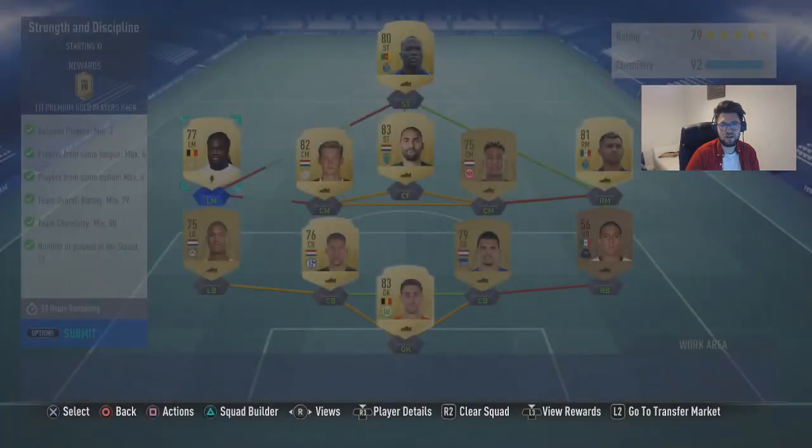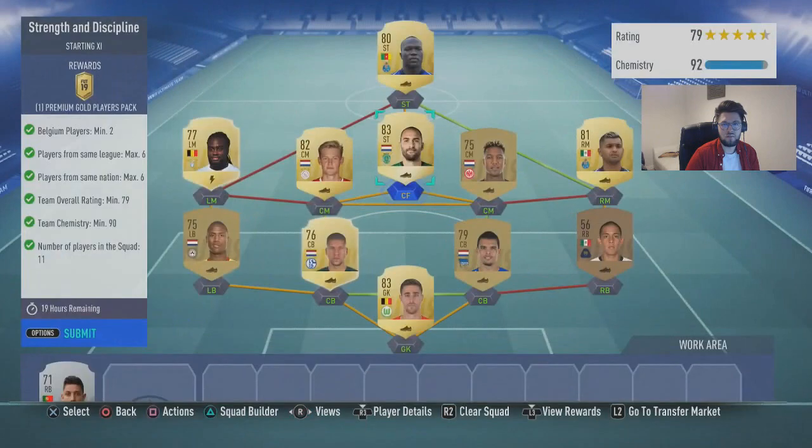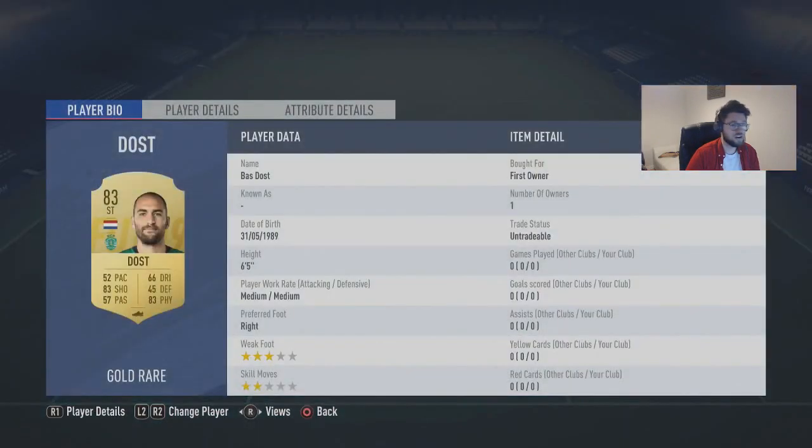And Lukaku cost me 700. And then we've got DOS, which is a first owner, but you can pick him up for literally 900 coins. I bought him and then realised he was in my club, so I might as well just chuck him in. And then we've got Ibuka, which is 800 coins.